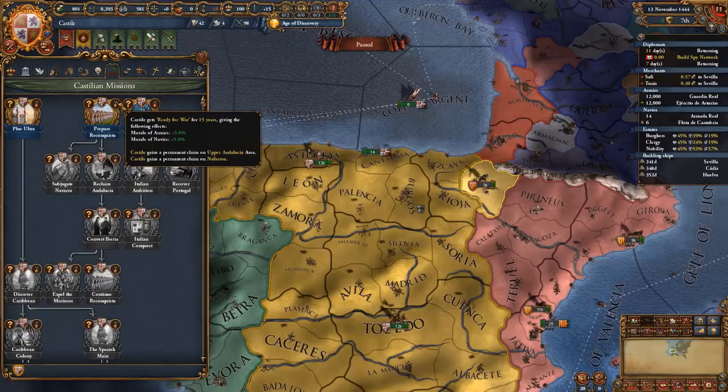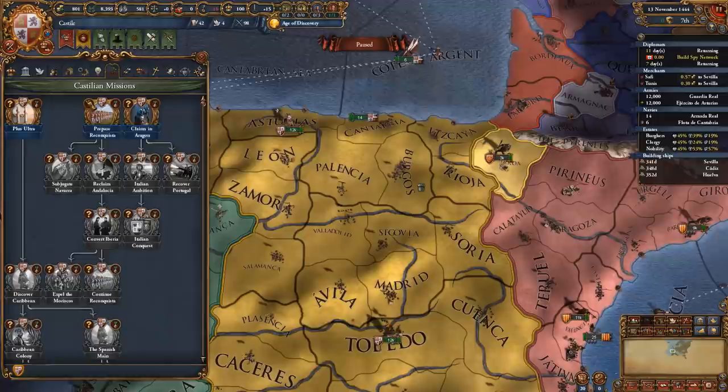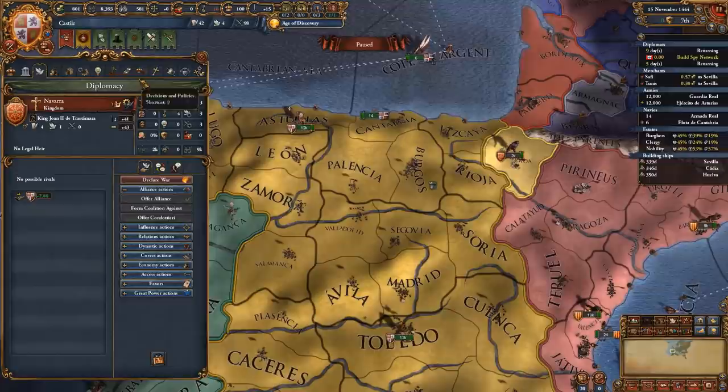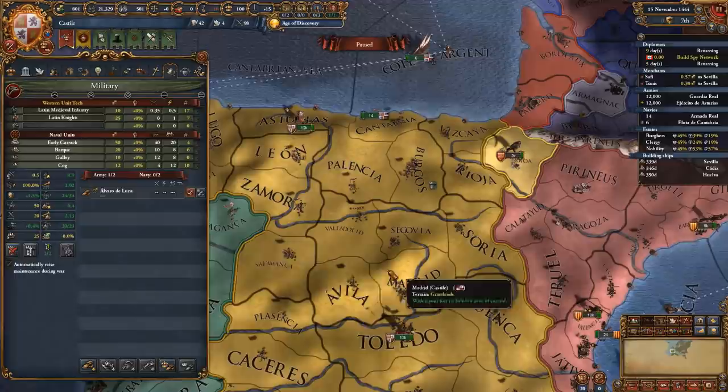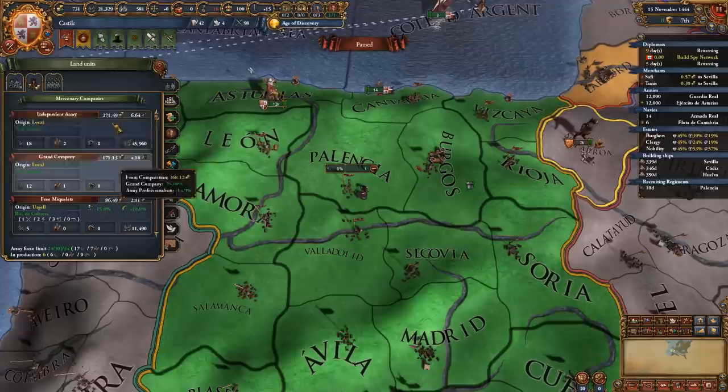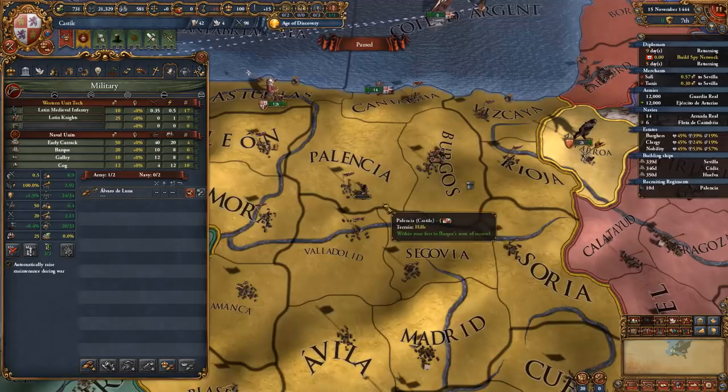We also have the 'Prepare Reconquista' mission that we can do, which gives us claims on all of the Grenadan and Navaran areas. To do this, you need 100% land force limit, 100% naval force limit, and 60% manpower. If you want to rush this, you can slacken recruitment, which gives you the manpower you need. I like this option because even though it brings professionalism to zero, I get a lot of manpower and can also recruit the free company.